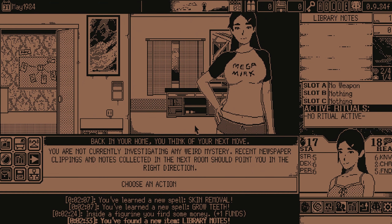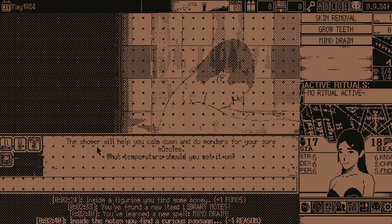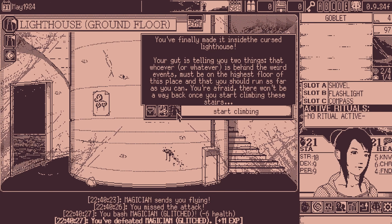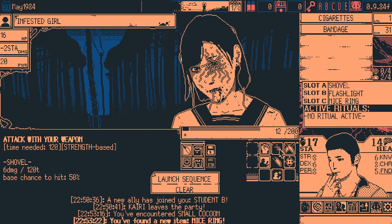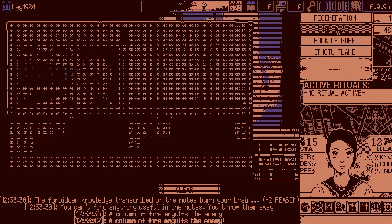You start in a hub — your apartment — where you choose a handful of mysteries to pursue in order to obtain keys which unlock the lighthouse and get rid of the Cthulhu deity that is causing all of this to happen. The roguelike randomness of the game encourages you to lean into your character's strengths and use the limited resources to the best of your ability. For some characters, the best thing you can do is just beat the hell out of all the monsters you run into, and some other characters do better from running away or using spells from the eldritch knowledge you obtain throughout mysteries.